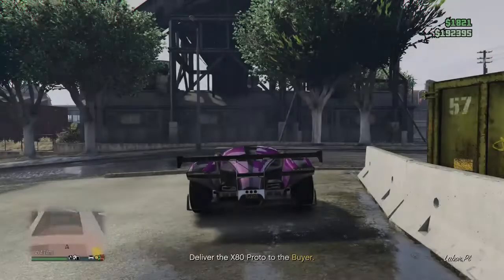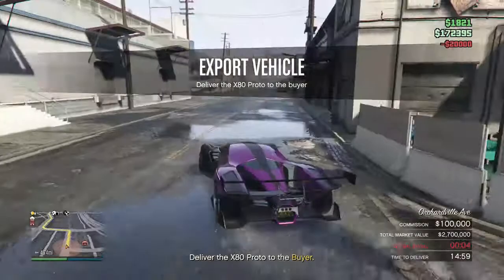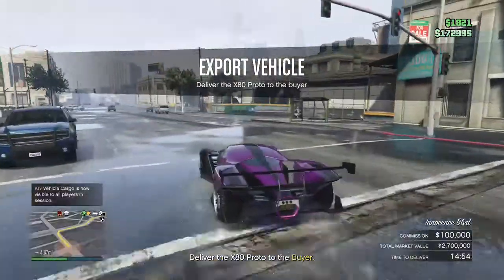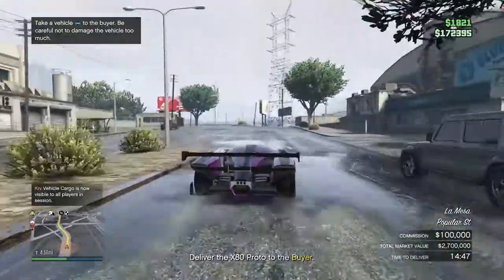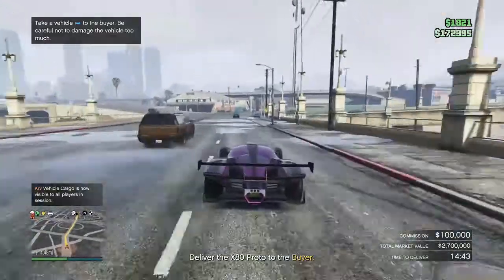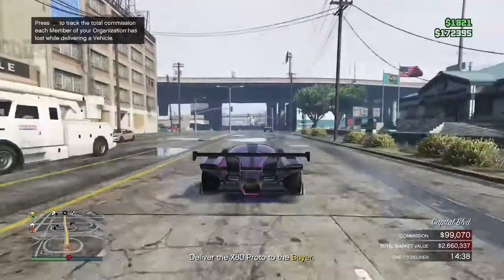You source vehicles from your CEO office — that's why you need it. You find the car, steal it, customize it, and then export it. I highly recommend choosing the Specialist Dealer when exporting, because for a top-range vehicle like the Grotti X80 Proto it sells for 100,000. If you damage the car, the payout goes down — you'll see in a moment that NPCs will be shooting at me trying to stop me.